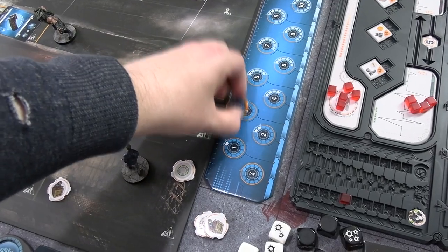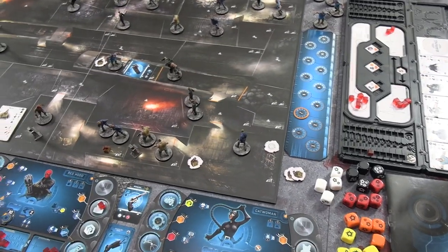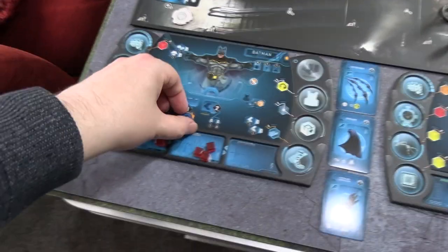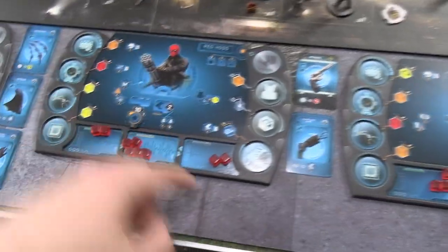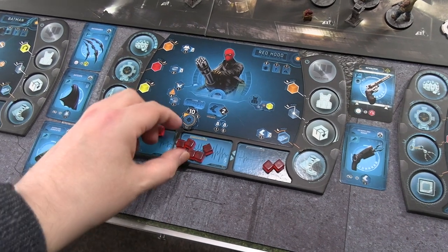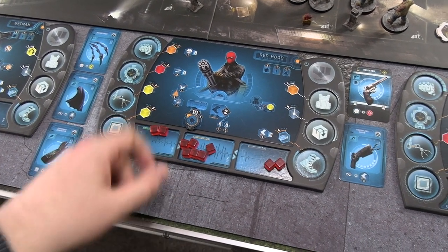We move on to hero turn 3. The villains don't refund their energy cost yet so they only have four to defend with. The Brutes go to the end of the river. Batman is going to stay active and gets two energy back. Red Hood is getting swarmed — he needs to go active so only gets two energy, giving him four to play with. Catwoman also stays active and takes two.